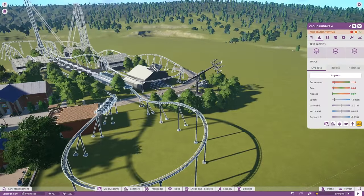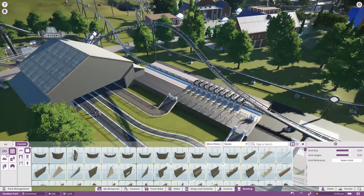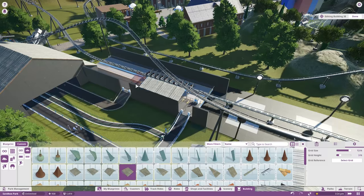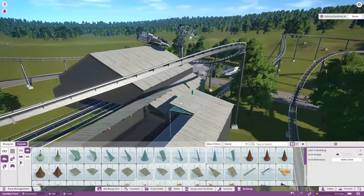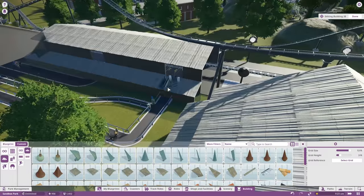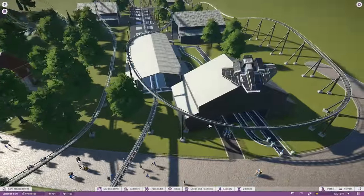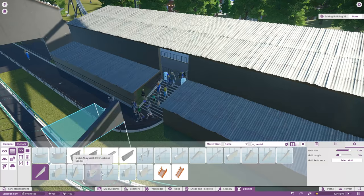I gotta stop doing these long rambling tangents - I'm just running out of things to talk about because I've been tinkering with that coaster for so long. There we go, finished up the coaster with a nice little swooping section over the hanger and then a nice long loop around back into the coaster bay. People actually like it now so they're actually going to ride the coaster - that makes me happy. Added a nice little hanger over to the coaster bay area.